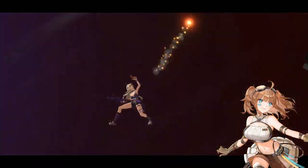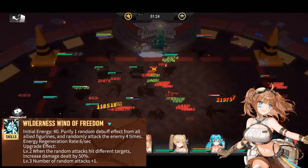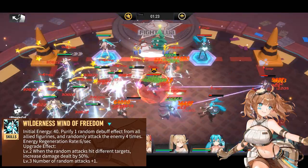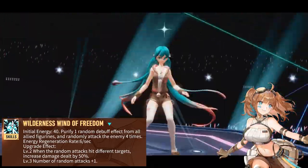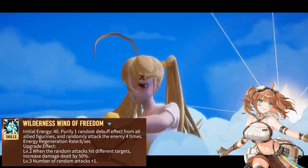Her ultimate, the Wilderness Wind of Freedom, purifies one random debuff from all allies and randomly attacks enemies four times. When the random attack hits different targets, damage is increased by 50%, and at level 3, the number of random attacks increases to five times, increasing your chances to deal the additional 50% damage by hitting different targets.